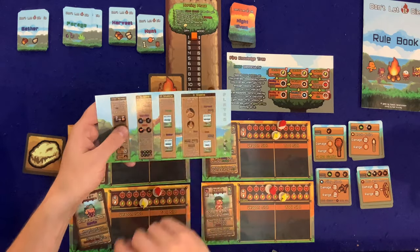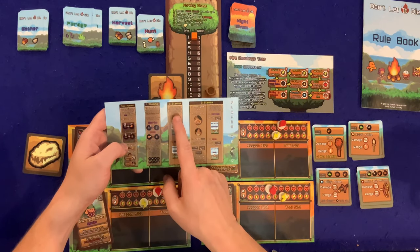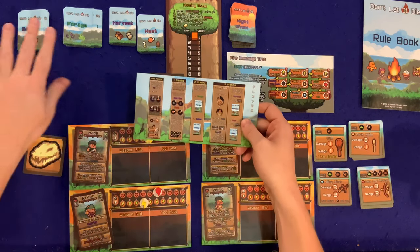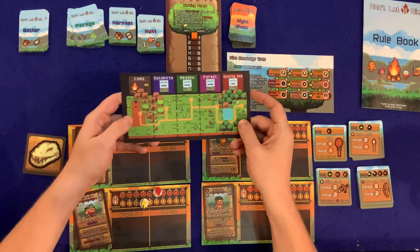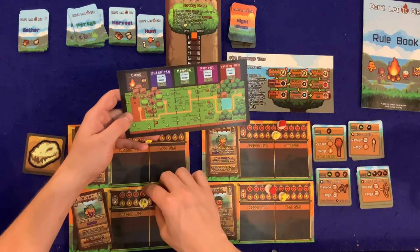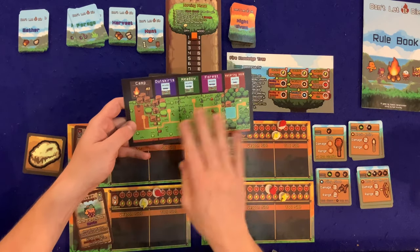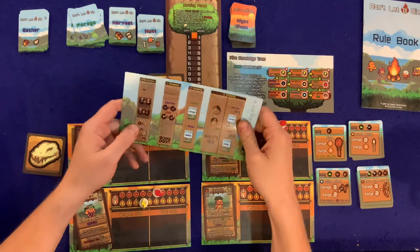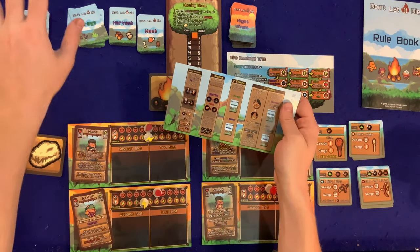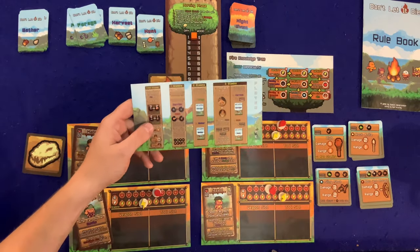The two-stamina actions let you draw one card from either the forage or gather decks. Look at this cool artwork — I really wish it wasn't just on the back of a player card. Either way, drawing gives you various resources, which will be a surprise as we go since I just shuffled them.